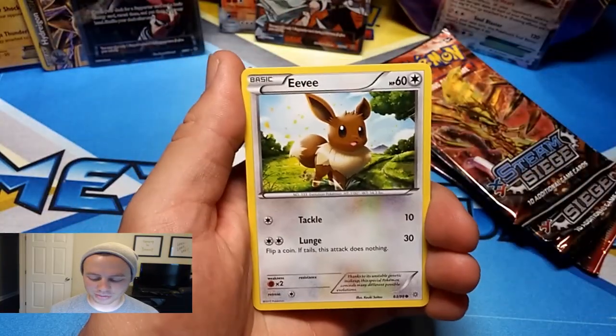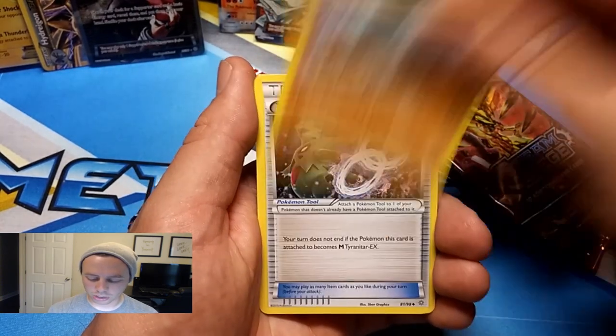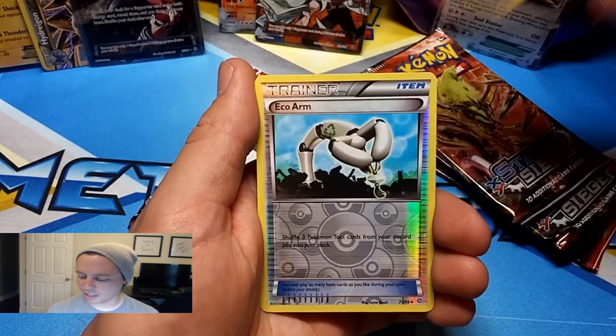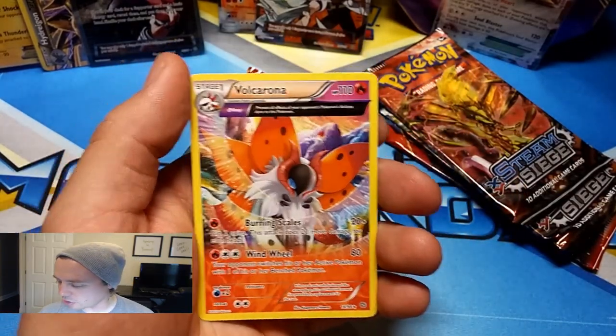The first time I got it was from a Booster Box. Ancient Origins pack: Eevee, Persian, Relicanth, Porygon, Golurk, Tyranitar Spirit Link, Whismur, Energy Recycler, Echoed Horn, and a Volcarona — just a rare Ancient Trait card.